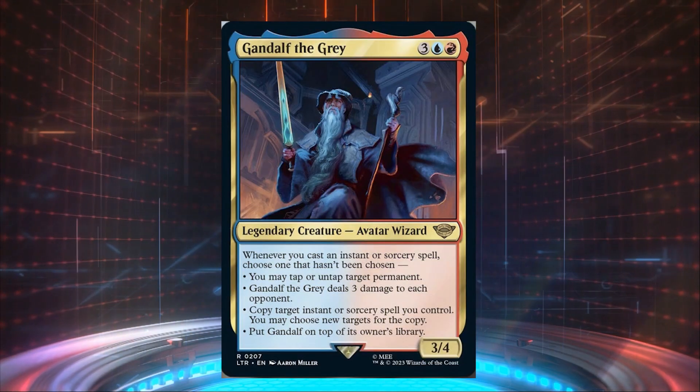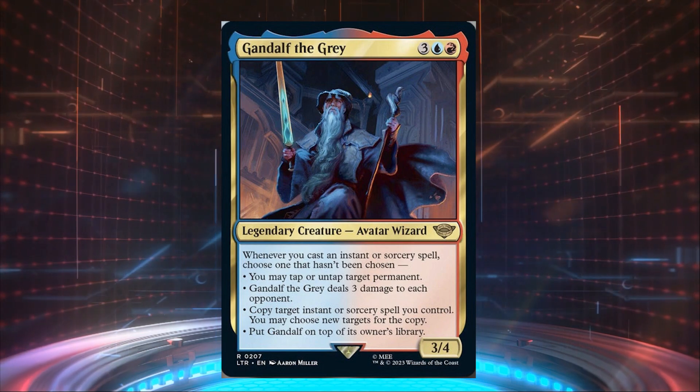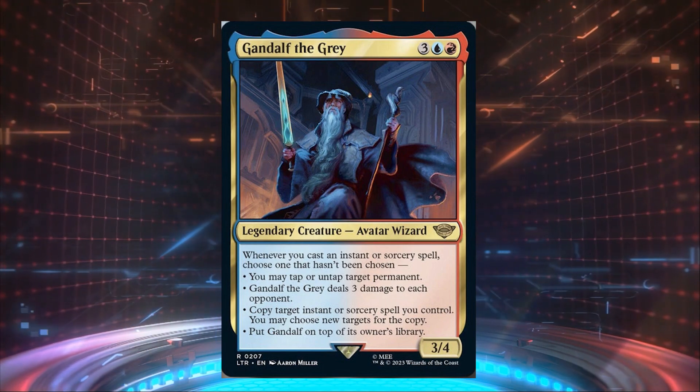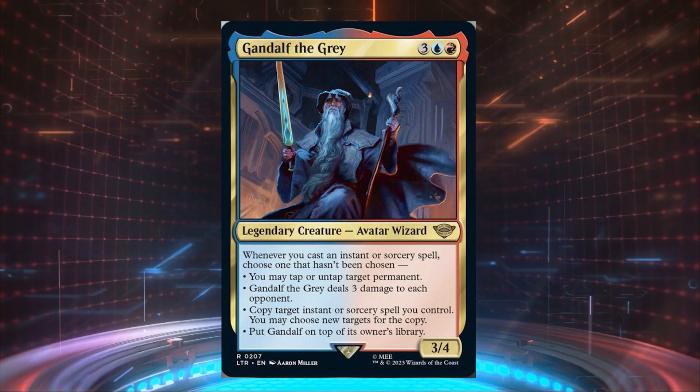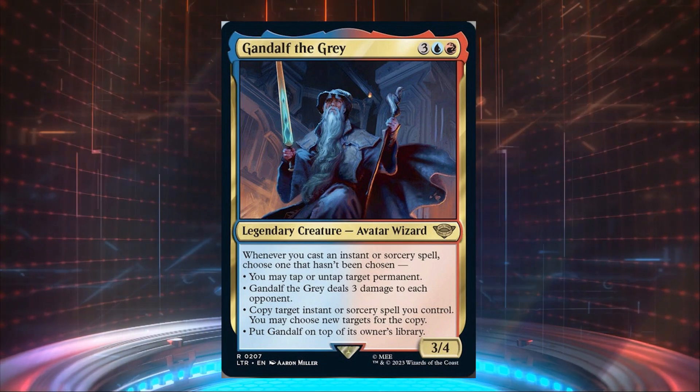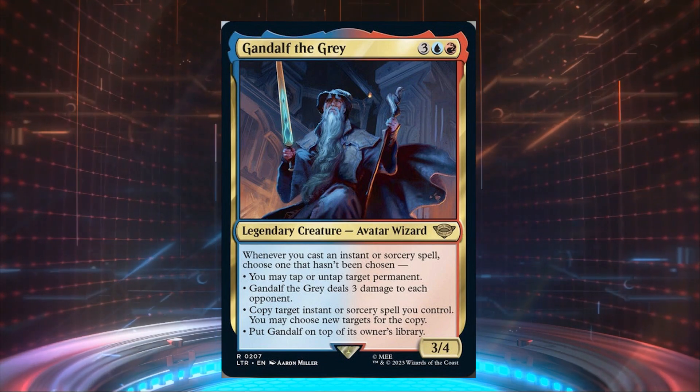The Lord of the Rings cards have started being spoiled, so today let's talk about the first legendary creature we've been shown. Gandalf the Gray is a 3/4 legendary avatar wizard that costs three blue red.